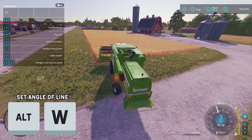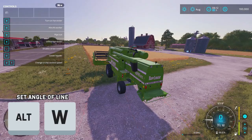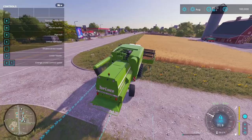If I hit Alt-W, that will actually set up my line. So if I turn to the right here and hit Alt-W, then hit Control-W again, you'll see that it is now angled that direction. So you want to line up with your field first as best you can — it doesn't have to be perfect — and you'll hit Alt-W and Control-W to see if your line looks good. Sometimes you may need to adjust the angle a little bit more, but we'll cover that later.